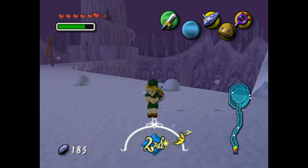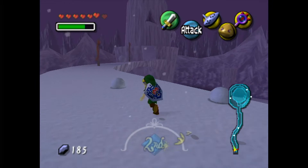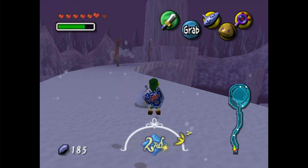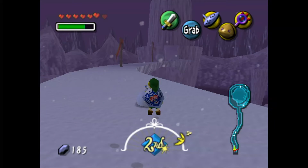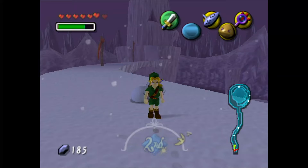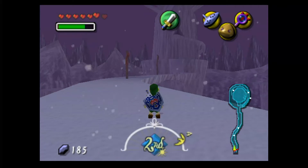Hey everybody, it's Mechmaster 14, and finally Link starts to shiver. Welcome back to more The Legend of Zelda Majora's Mask. In the last episode, we completed a couple of side quests around Clock Town that could only be completed on the night of the first or second day — I personally did them on the night of the second day. And we also made it here to Snowhead.